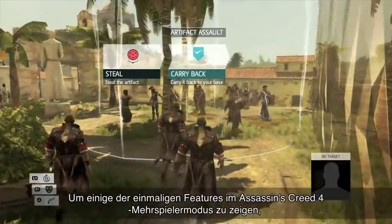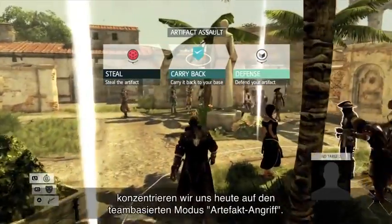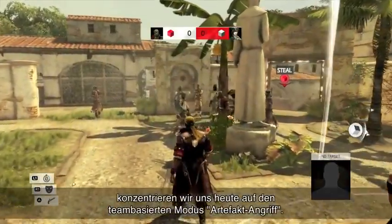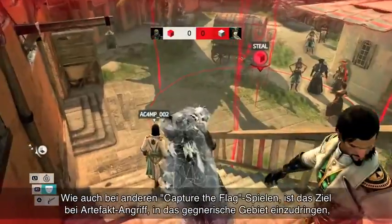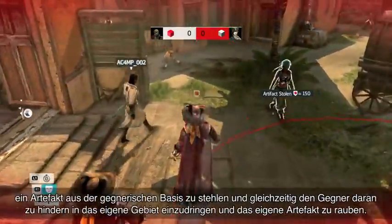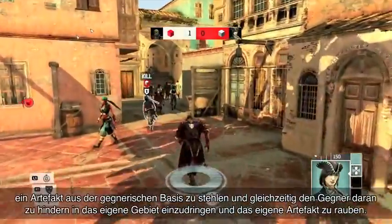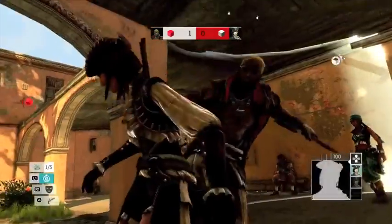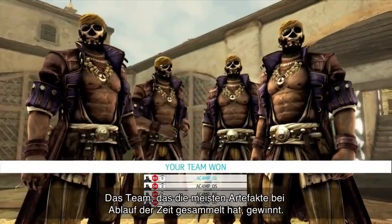To demonstrate some of the unique features in Assassin's Creed 4 multiplayer, today we're going to focus on the team-based Artifact Assault mode. Similar to other Capture the Flag games, the objective is to enter enemy territory and steal an artifact from their base, while keeping enemies away from raiding your territory and stealing your artifact. The team that captures the most artifacts by the end of the time limit wins.